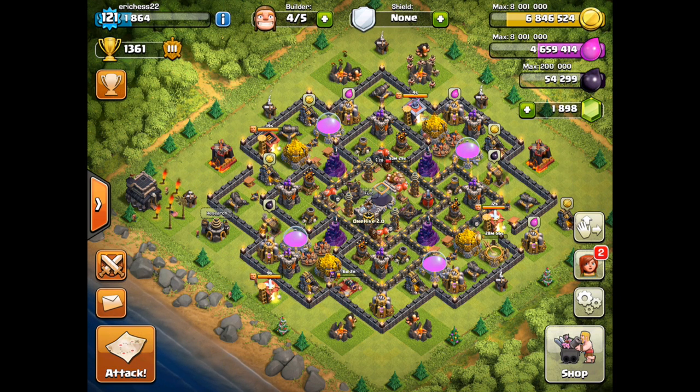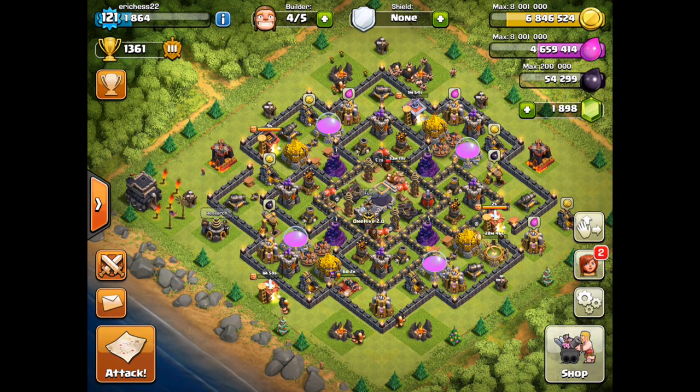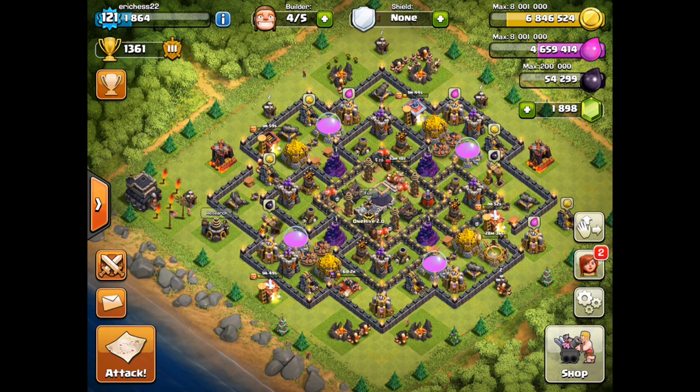How's it going guys, Eric here from OneHive 2.0 bringing you another video in the series Back to the Basics from OneHive Labs. Today we're going to be talking about how to kill a CC once you've pulled it, and what we're going to be going over is one of the most efficient ways when you're using hogs — and that's going to be the 2-1-2.